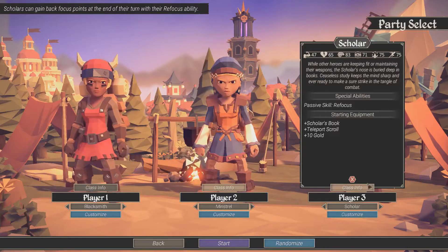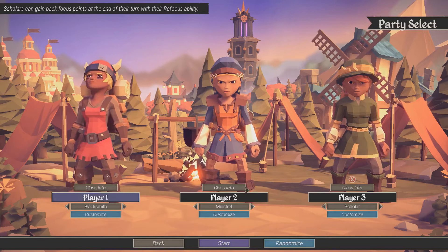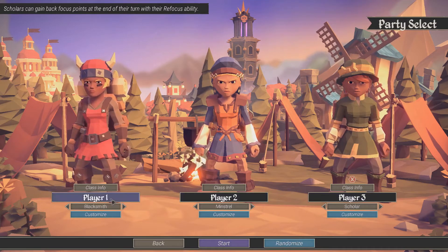So we'll have Blacksmith, Minstrel, and Scholar. I mean, that should be fine.